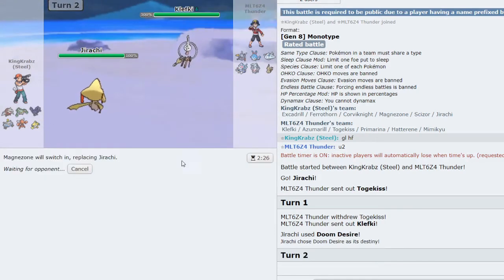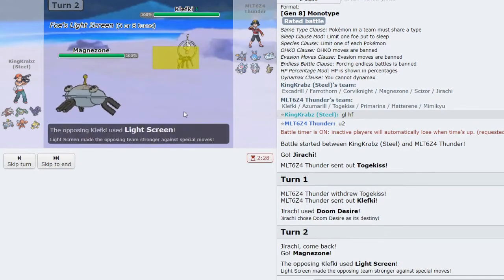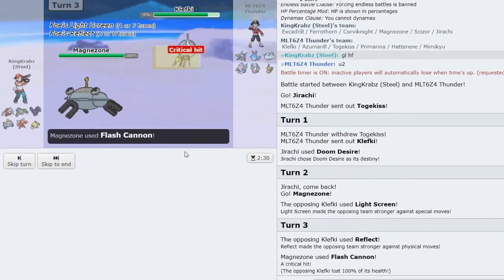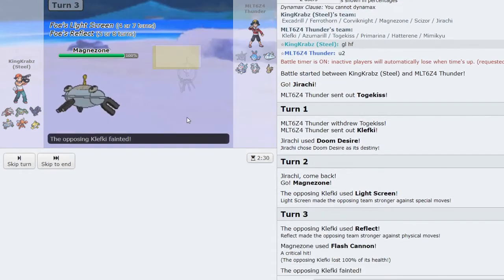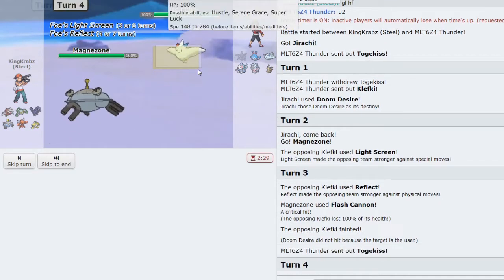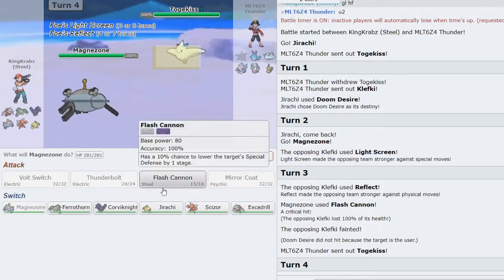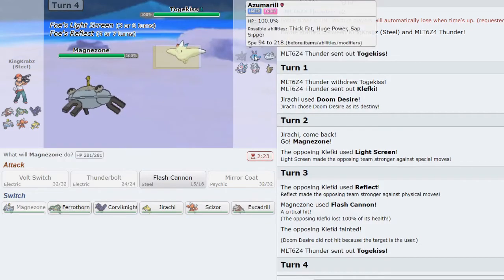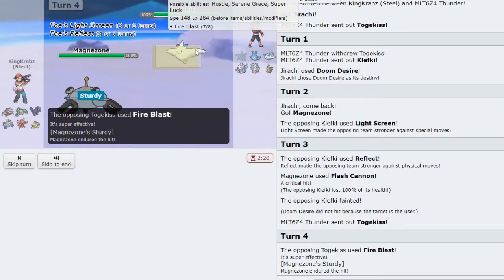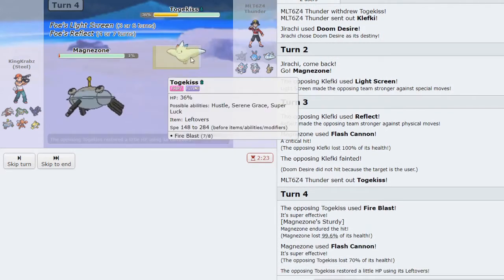I Volt Switch out as they set up Light Screen — that's okay. I'll actually use Flash Cannon, which ends up KOing thanks to a crit — though I think it would have died to Doom Desire regardless. Now this Pokémon can be an issue. I try Flash Cannon in its face, it goes for Fire Blast and I live thanks to Sturdy — getting a huge chunk of damage off on them. I believe Corviknight can live here, though I might be inviting a Nasty Plot, which can be dangerous.